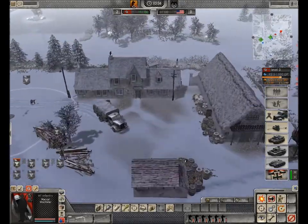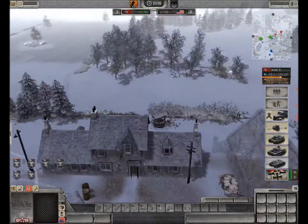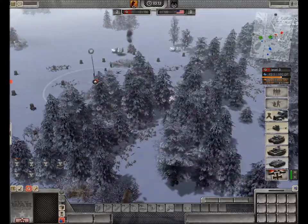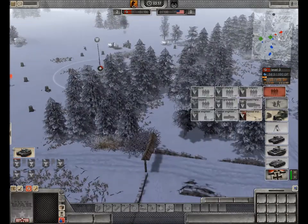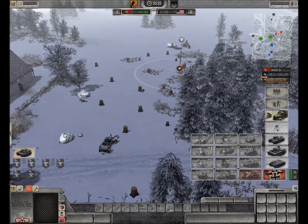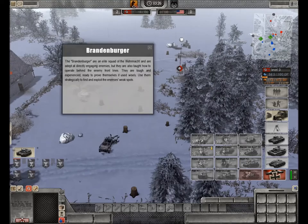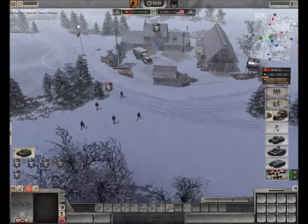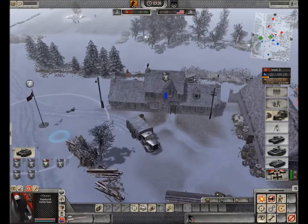So for USA, probably the best one to go with is gonna be your 30 cal squad, which is your middle one there. It's basically five riflemen and then a 30 cal. It's a pretty good squad and that's really what you would use to push infantry with.